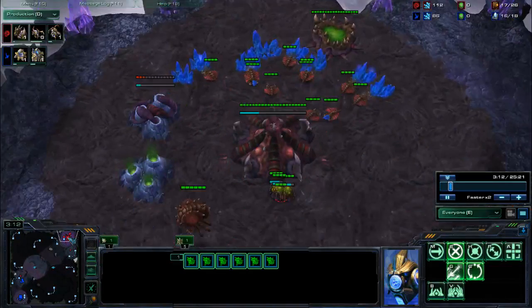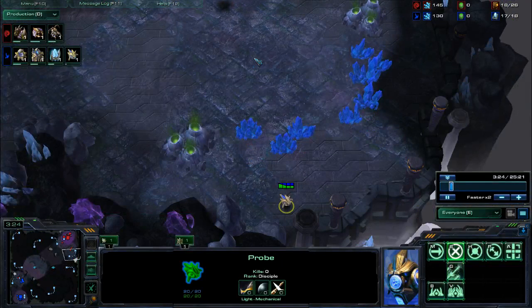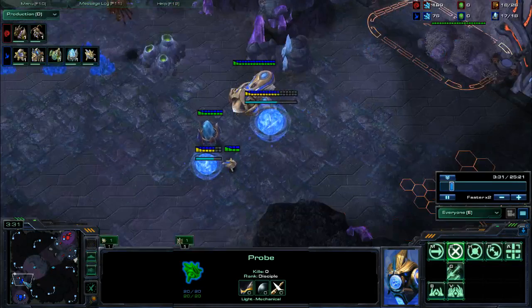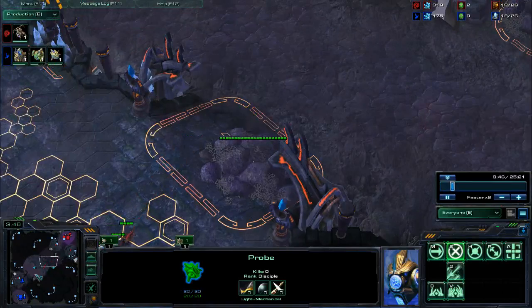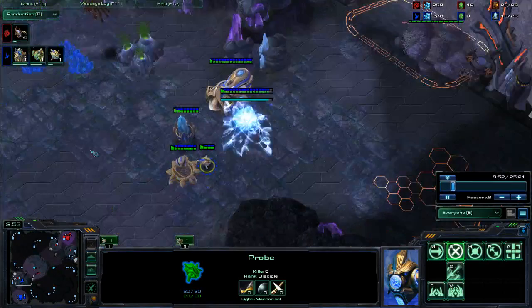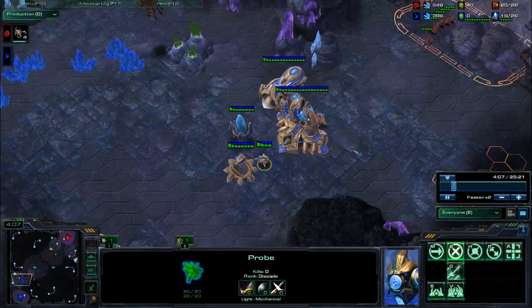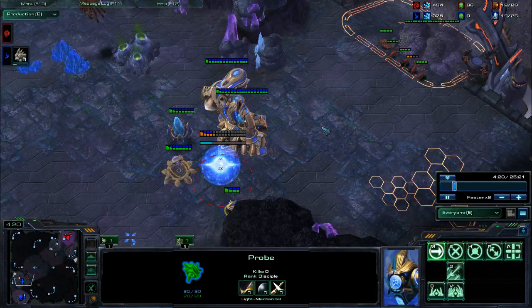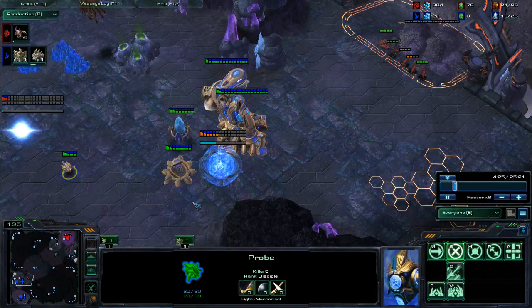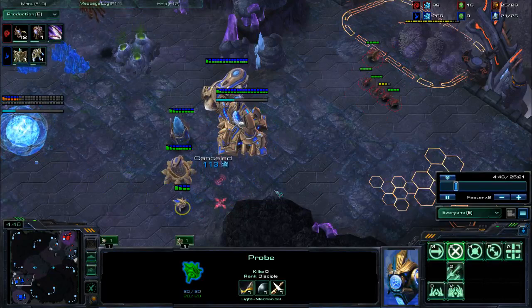I got my scouting information. I saw that he put down a pool, and he's only just taking that extractor. I didn't see that earlier. I put my probe down here to look for the secondary hatch, however it doesn't come, so I get scared and throw down this cannon. I did not see these zerglings coming out from this probe up here, so I have no idea they're coming. I'm going to go ahead and work on my wall, but I want this cannon up first. I realized that I can't get any units out through this wall — I didn't build it properly — so I cancel it.